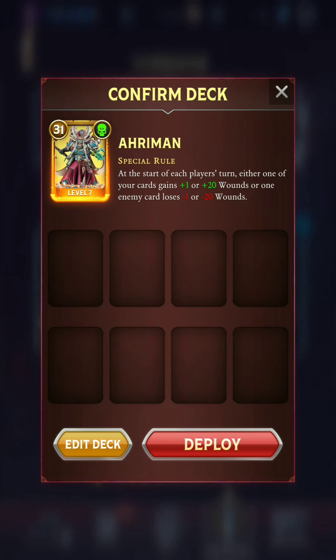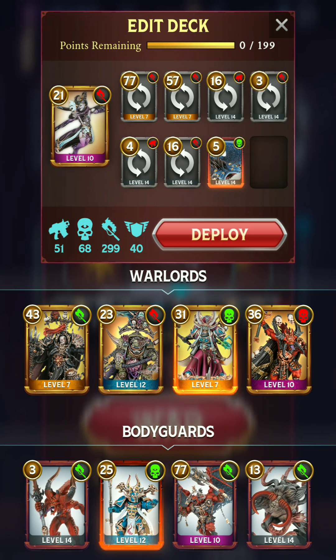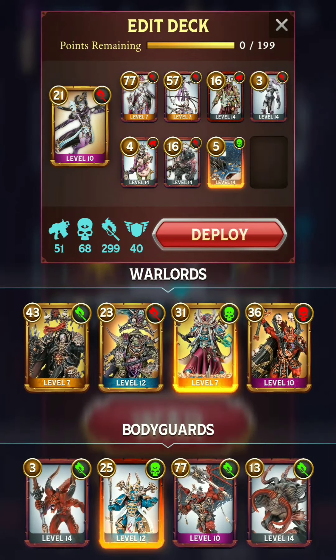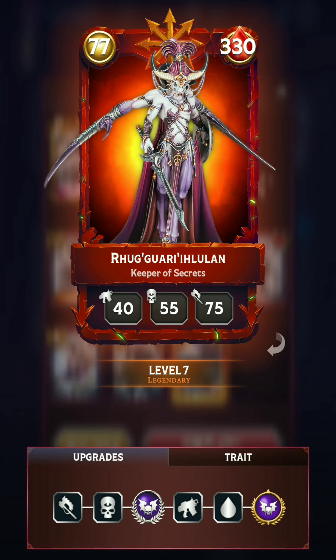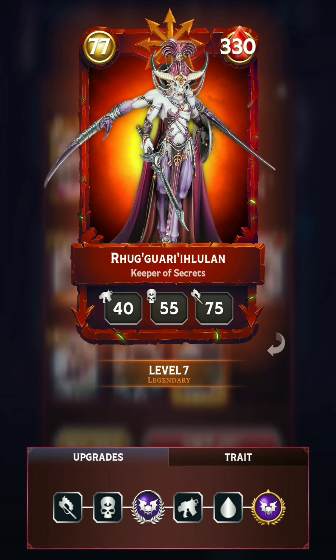I've been using Ahriman up to this point, but since I'm almost finished with the missions, I'm going to change it up and use a slightly more fun build. This is something that I actually have not been able to run because I don't have the cards at a high enough level. It is with the Mask — we're focusing on Slaanesh here. The Mask has not performed very well for me, so I haven't really used her, but I think she would combo well with the Keeper of Secrets and also Celeste. These are two cards that are extremely powerful at the upper levels, but I do not have them at a high enough level for them to actually be useful. Fortunately, with the modifiers, they are exceedingly powerful.